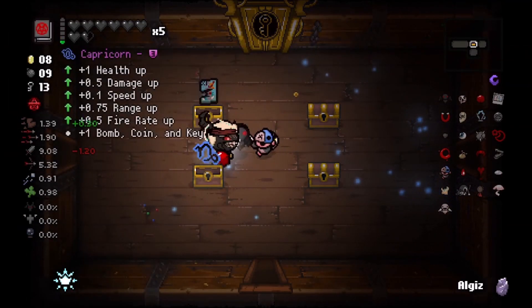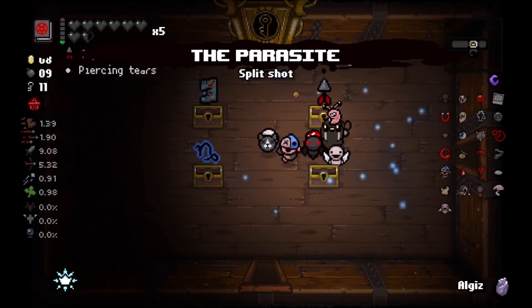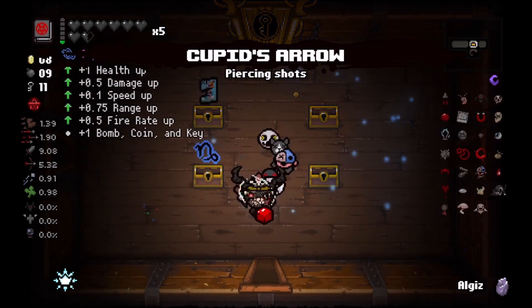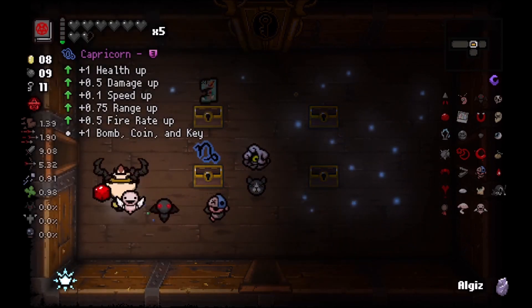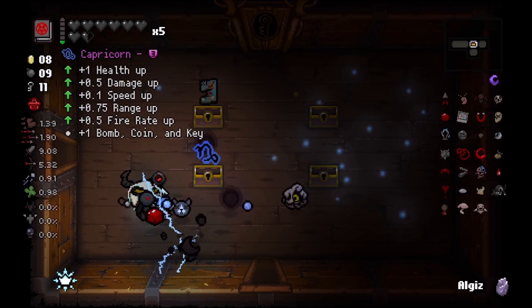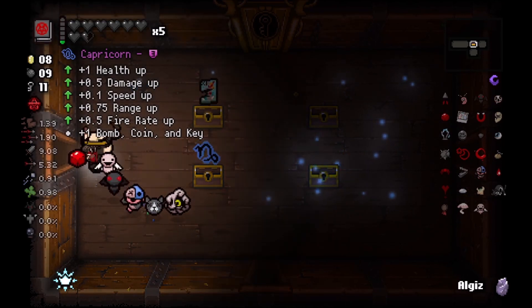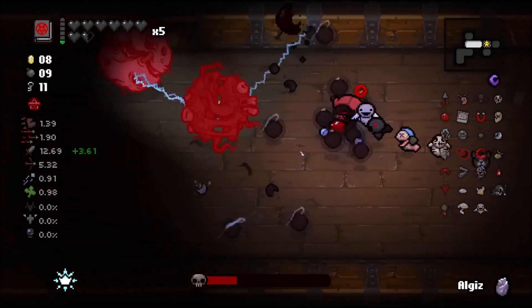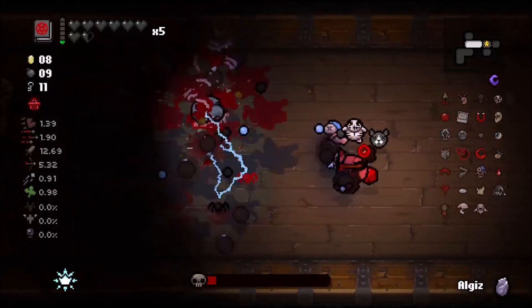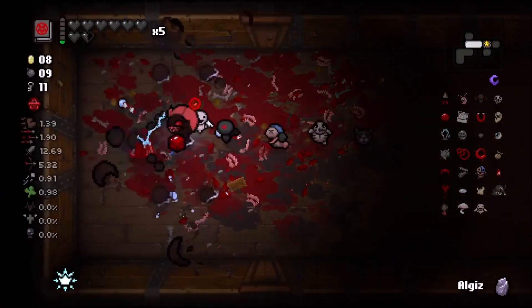Curse of Darkness - let's see what we get. Curse of the Tower. Capricorn and Split Shot. Do I even want Capricorn? We would lose Polaroid invincibility. I mean, they're stat ups. Okay, how about this - we go find the boss first, then we come back to Capricorn. Because I want to keep Polaroid invincibility - it's not that Blue Baby is difficult, it's the journey to Blue Baby that's way more dangerous.